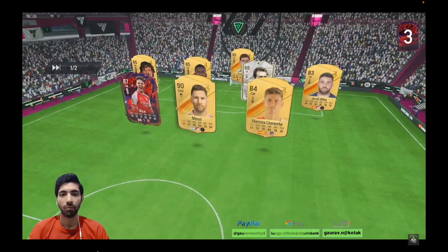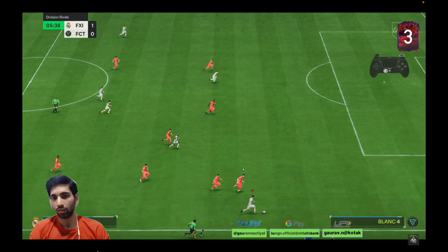Let's use Blanc and see how he performs in game. The team features Blanc, Rüdiger, Messi, Ankunku, Salah, and Rodrigo.